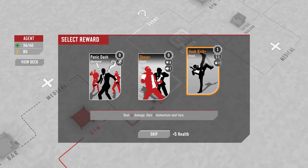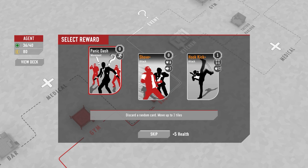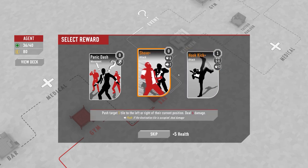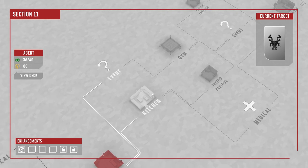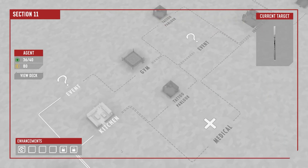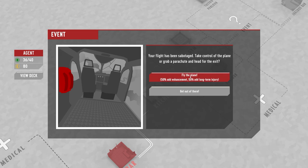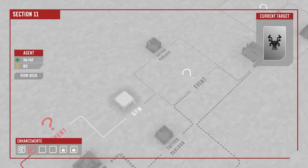I need extra damage so I take that card. Routing choices: kitchen to medical or tattoo parlor, or an event then the gym. I go for the event. It's a plane sabotage event: grab a parachute and head to the exit, or fly the plane for 50% shadow enhancement or 50% long-term injury. I take the risk and get a fractured leg — increases momentum costs on all move cards. Horrible.